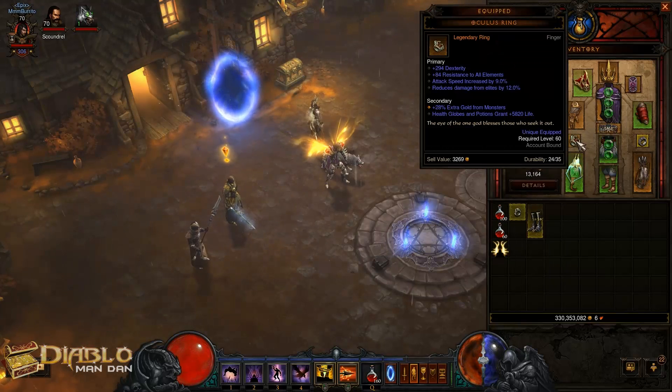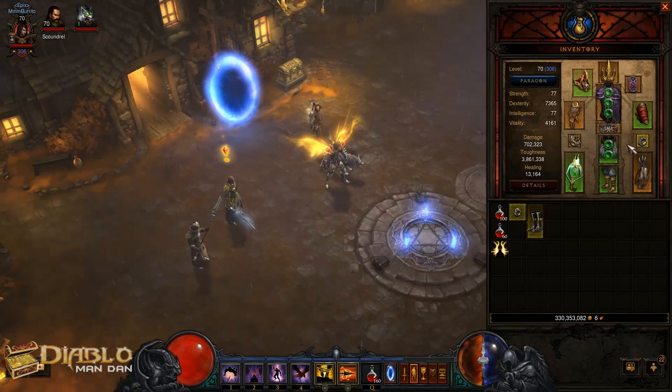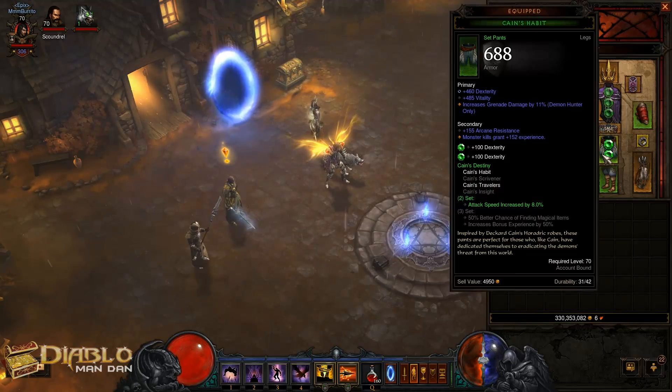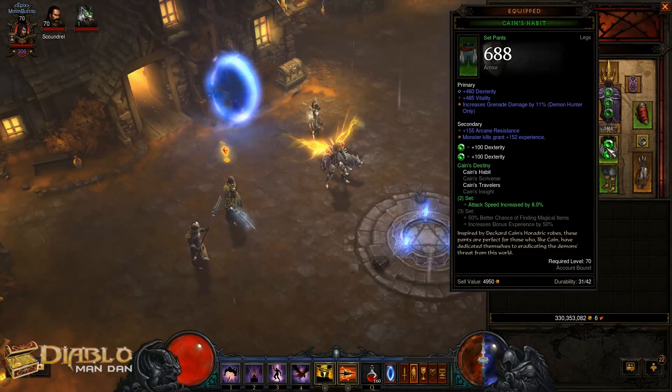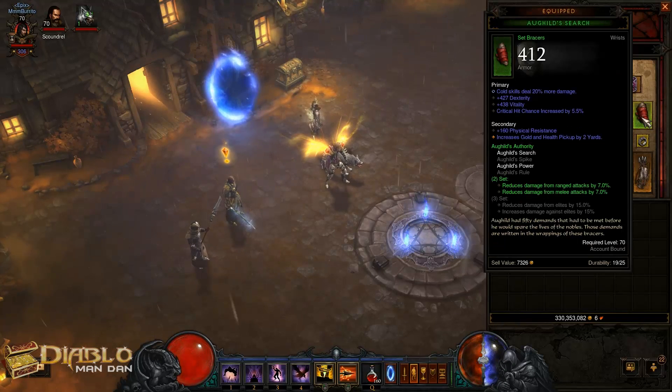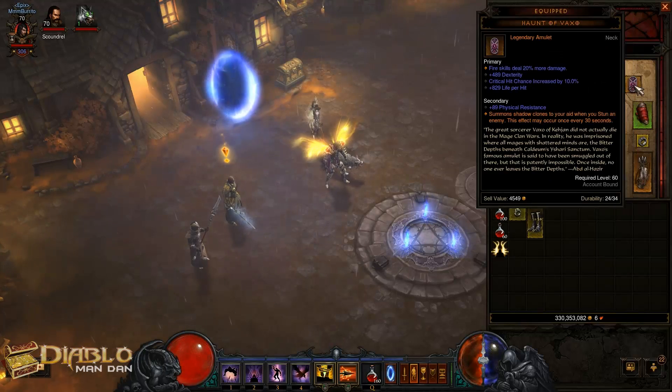My rings — I still have a level 60 ring and a level 66 ring. I need to get on finding good rings. One of them I would like to be the Ring of Royal Grandeur to give me the three-piece set bonus on a couple of these different sets I've got going on. It's not such a big deal with the Cain's set because it's 50% magic find and increased bonus experience, but three-piece of the Goldskin is pretty nice — reduced damage from elites by 15% and increased damage against elites by 15%. I still have a level 60 amulet I need to replace.